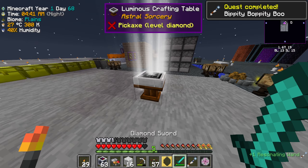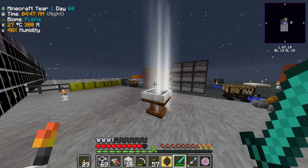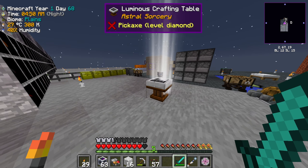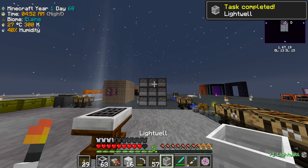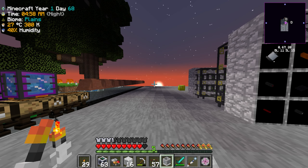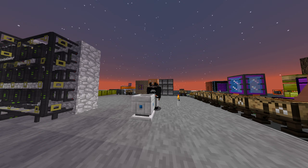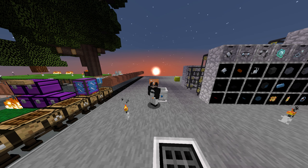I can come over here and hopefully make my wand. I need a saw — perfect. There's our resonating wand! Let's quickly start this craft before it becomes daytime — we totally have enough for this. This should give us access to the starlight light well. Beautiful, that came just in the nick of time as the sun is coming up.